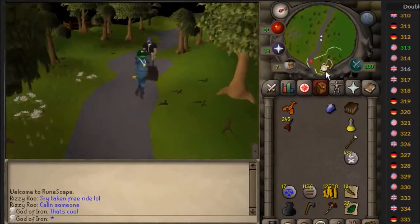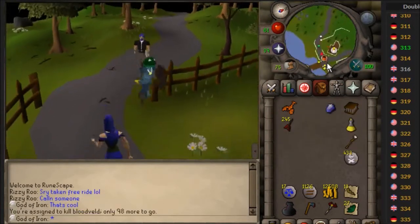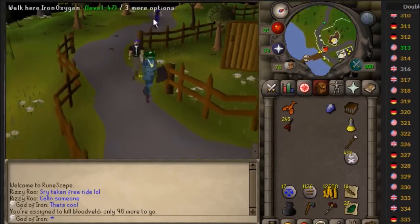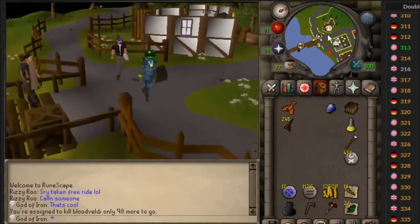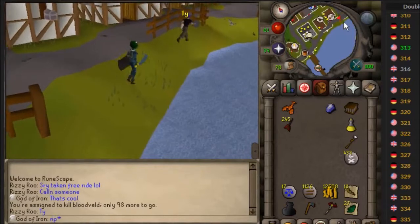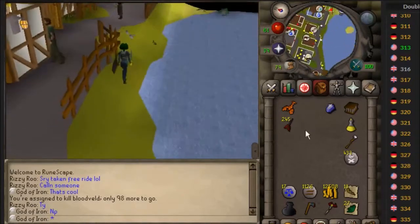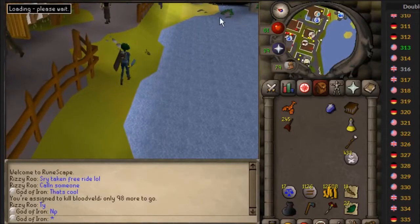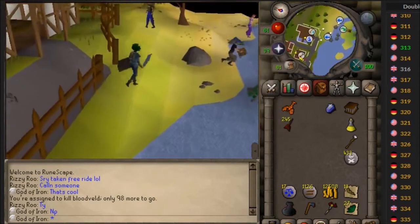So what we're going to try to do is do that task, the blood vines. I forgot how many I needed to kill — 98. So I'm going to use up my darts. I'm also going to get some food just in case I mess up trying to safe spot them. And then I'm going to try to melee some or get some runes and try to use some magic on them. Let's get this day started.